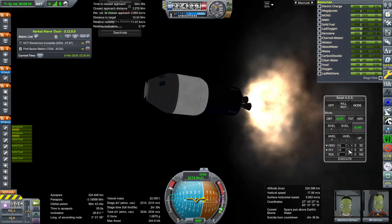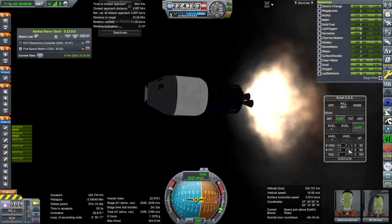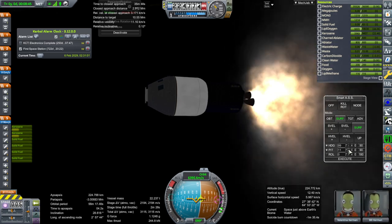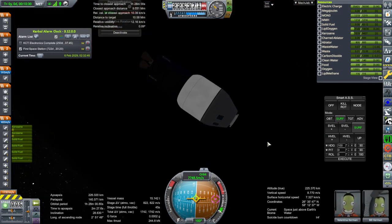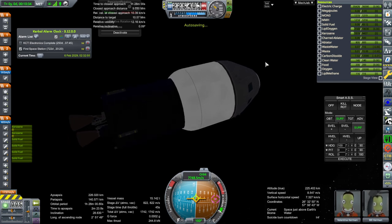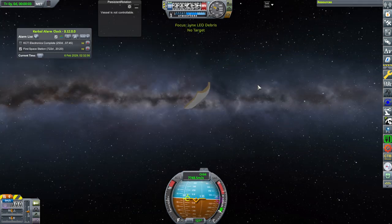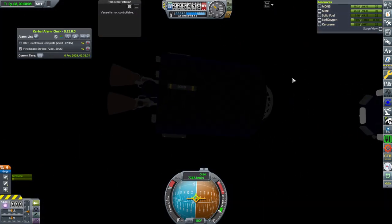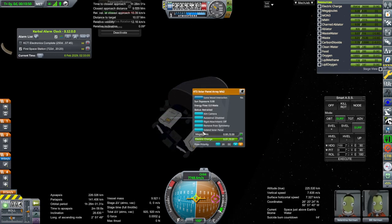We are doing very well here. Time to apoapsis is being managed. We'll get to a lower orbit because we have to phase with the station. We should have de-orbited that debris. We have so many things already — we need to clean up that debris. Separation. Hopefully that knocked it just a little bit suborbital. We can't get any information on it now. This is in orbit.